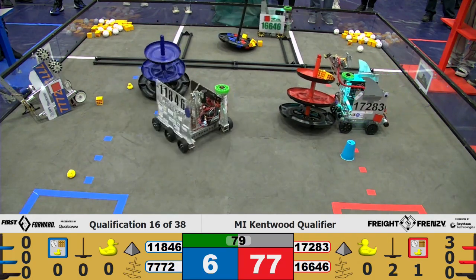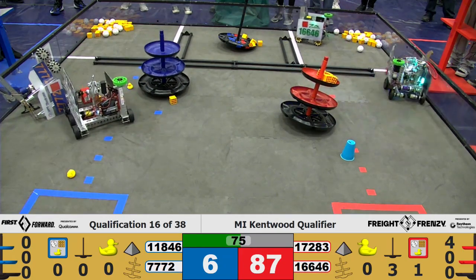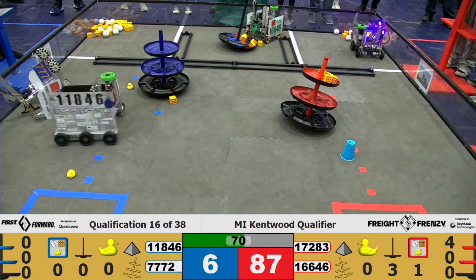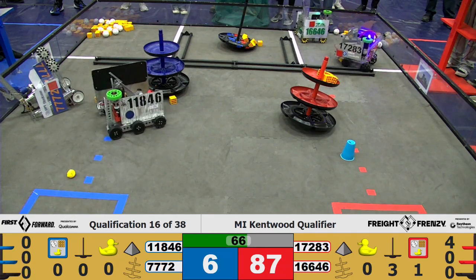1728 going to place another block on the top tier of the shipping hub for the red alliance. Successfully. 1772 appears to be a little bit caught. 1646 placing a fourth block for the red alliance on the shared side of the shipping hub.